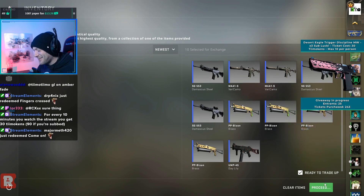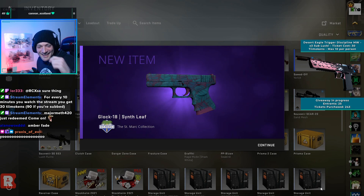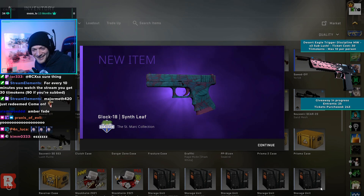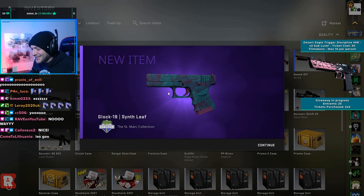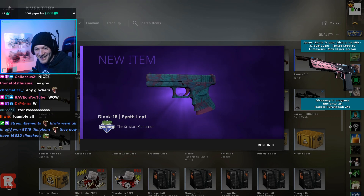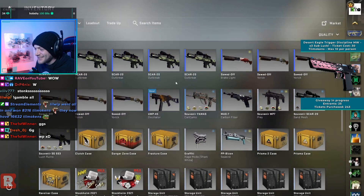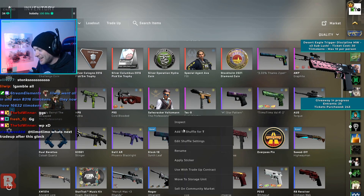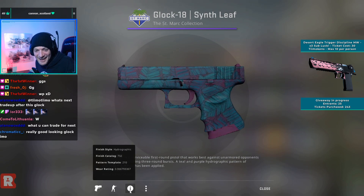Let's see what happens. I really hope it's St. Mark — please don't screw us on another one. Come on! Yes! Nice, we got it! Glock Synth Leaf — there we go, that's so good! That's a huge W, absolutely huge W on the Synth Leaf. And it's factory new as well — 0.00679, exactly what we wanted!